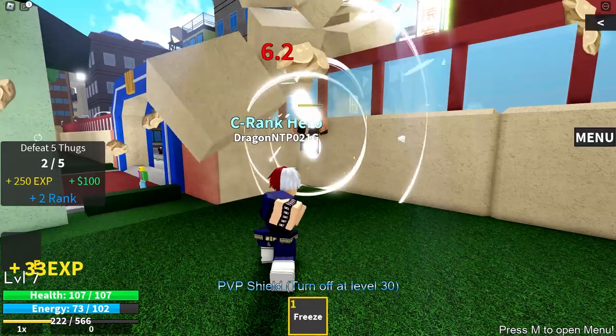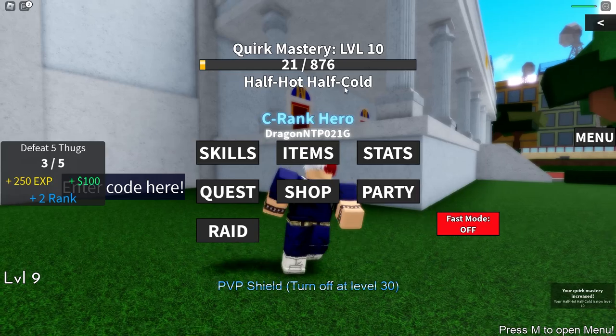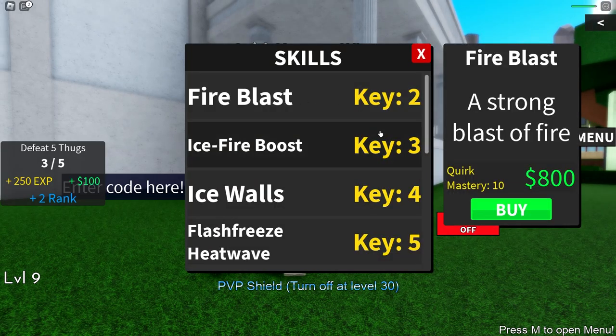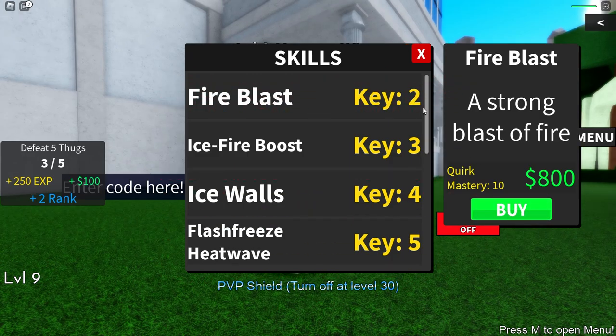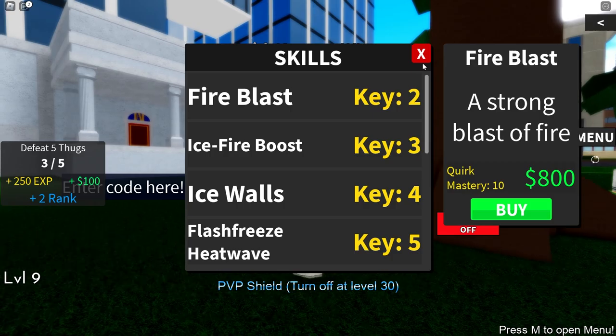Three more thugs left and we should be able to get our second move. We managed to get to level 10 mastery, so we should be able to unlock our second move — fire blast. I can't unlock it? Oh, it costs 800 cash. I'll complete two more quests to get the money.